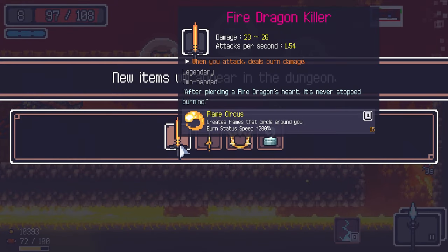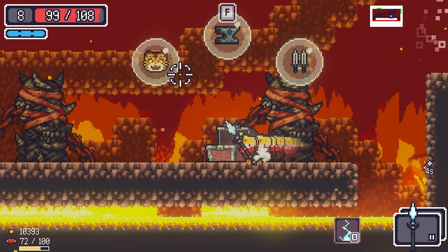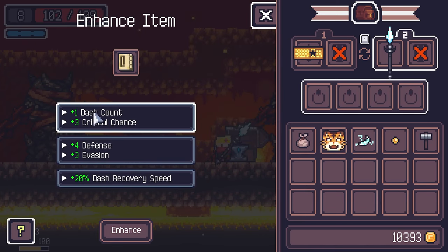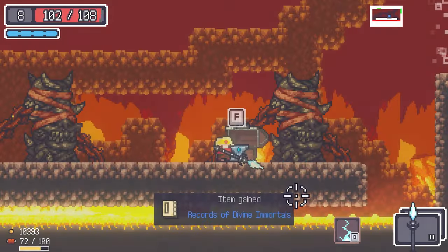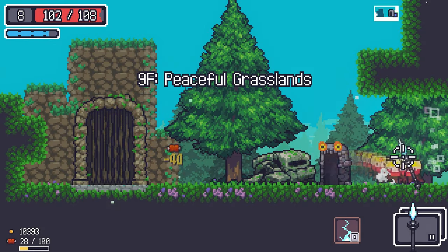We got some new unlocks — stop giving me the Tiger Kondo, I don't want it. Enhanced another item at the anvil — got dash count plus 20 dash recovery speed, going with the dash count. Four dashes now! Next level: Peaceful Grasslands.